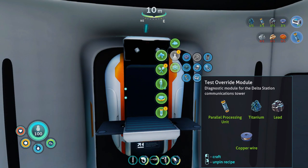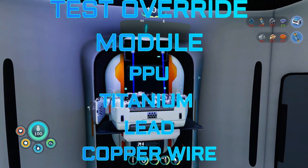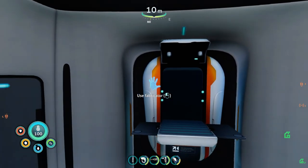Now we just need to figure out where the Test Override Module is right next to it — the PPU, Titanium, Lead, and Copper Wire. Great. Now I can go into my PDA — not Beacon Manager — Blueprints, Unpin All.